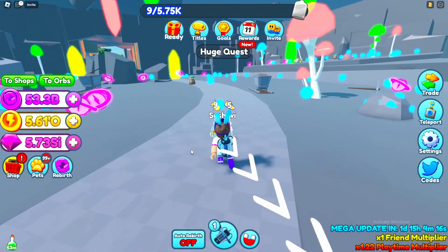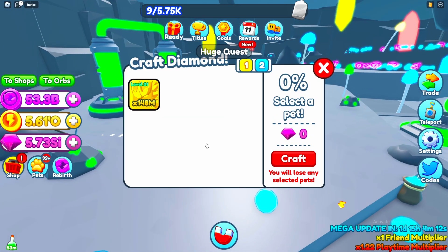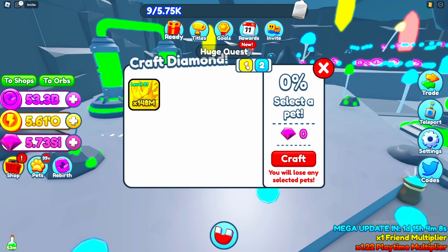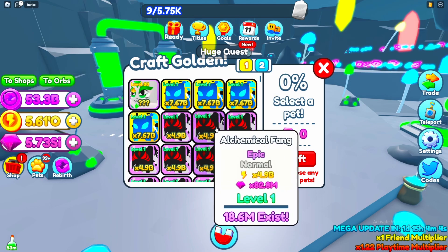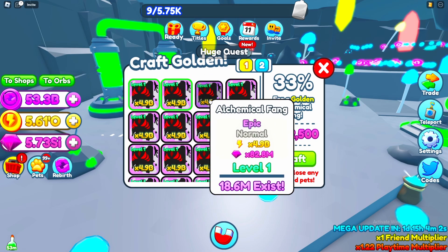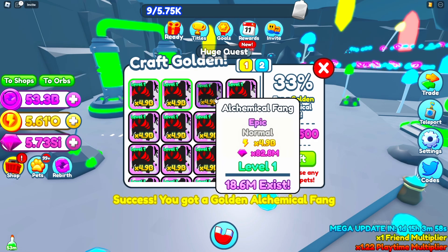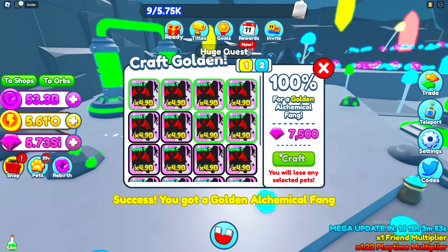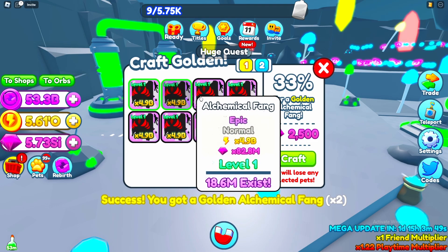It looks like it's this one right here — the diamond crafting station. So now if we go ahead and start crafting these pets, hopefully they're going to be pretty good. We have way more than enough gems, so we're definitely going to be able to craft quite a few of them. We might even be able to make the epics into diamonds if we got enough of them.